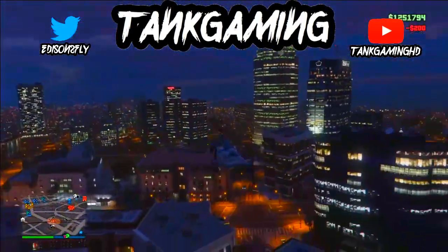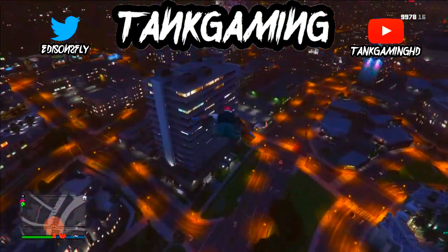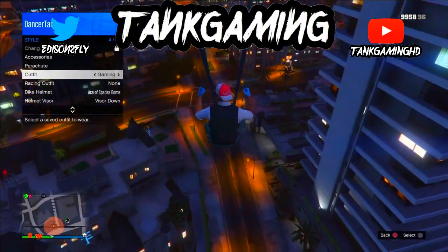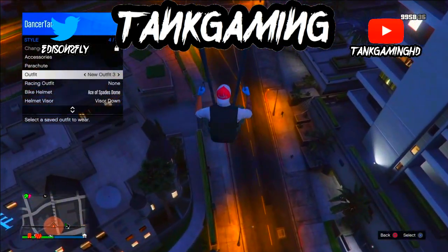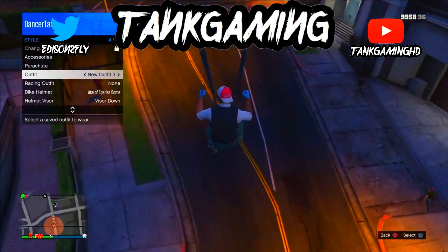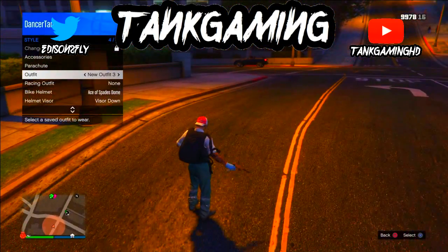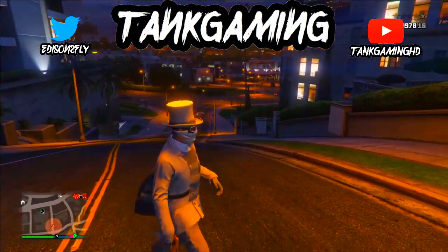Fly the helicopter all the way up to the sky so you can parachute off. Jump out of the helicopter, pull down your parachute, hold R1 and L1 to angle yourself. Then go to the interaction menu, go to styles, and hover over the modded outfit you saved. As soon as you land, click on it right as you take it off.